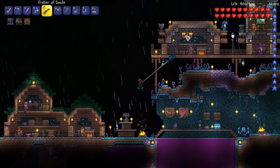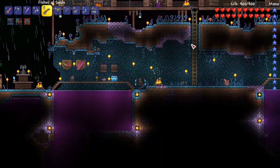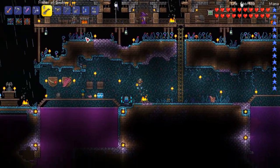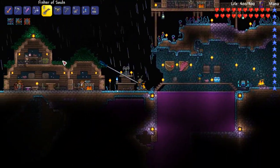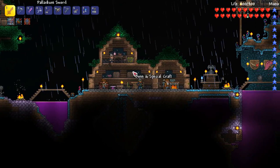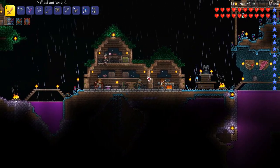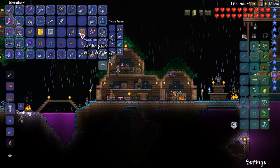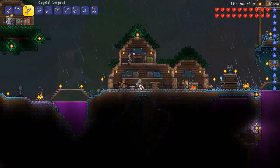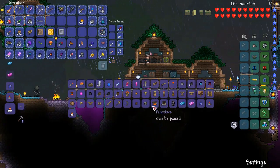Grapple power activated! I was just thinking about Skeletron Prime and the Twins and alternate strategies, but having a grappling hook just helps so much. That's so cool and it's raining too, which is really cool. So what we're going to do - I'm actually going to go get some honey from the beehive and then we're going to continue fishing up some crates.